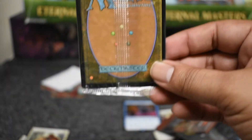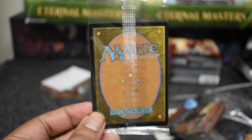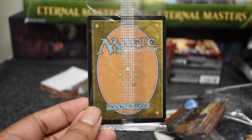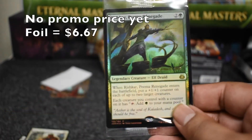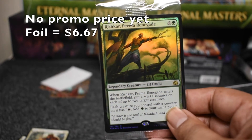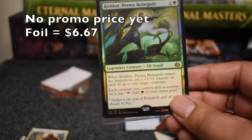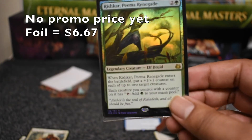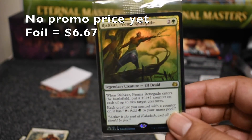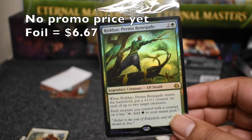Now to that make-or-break moment. Let's see what we got for our foil rare. Will it be a Mythic? No, but it is one of the pricier rares. Not sure exactly what this would be worth in a pre-release context, but it's definitely — I believe it's a $3 or $4 rare, so in foil form, not bad. Definitely got one of the better rares in the set.